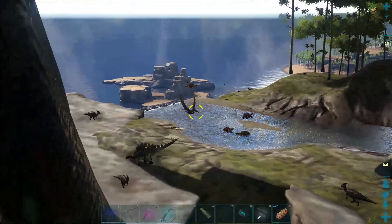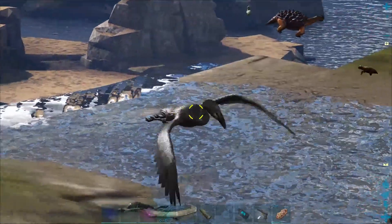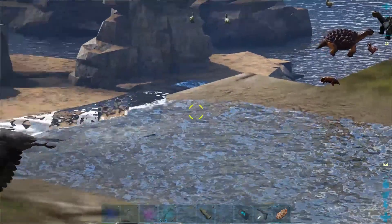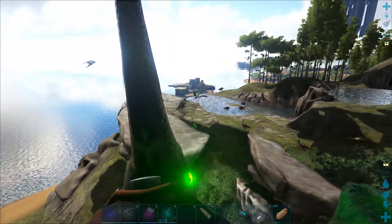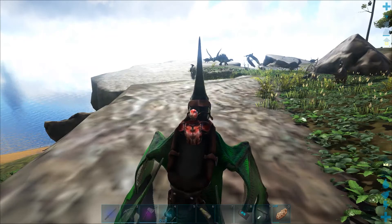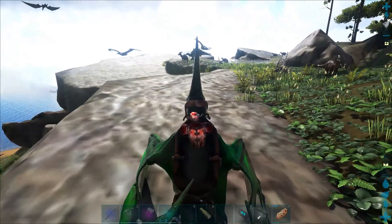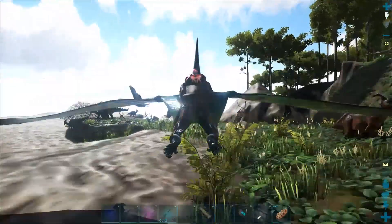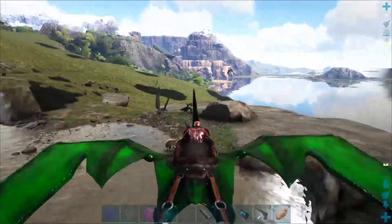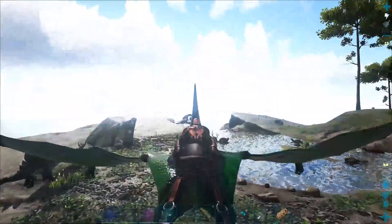Let's see if I can get a super spyglass on it. It's just going around in circles — elder ichthyornis! I think three, maybe four more hits should knock it out. I'm gonna get a little more stamina real quick. I don't even know if it's worth knocking out because I don't know if that's how you tame it. I feel like you need to knock it out because it's a little aggro. It must have a small hitbox, like a regular ichthyornis.